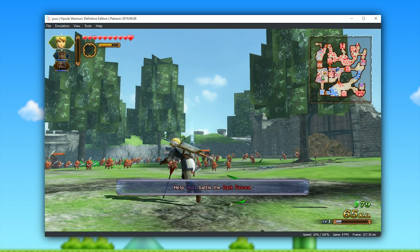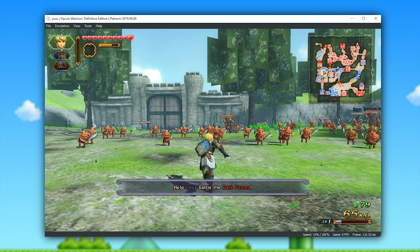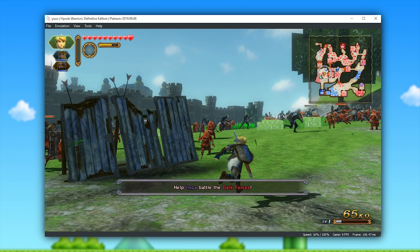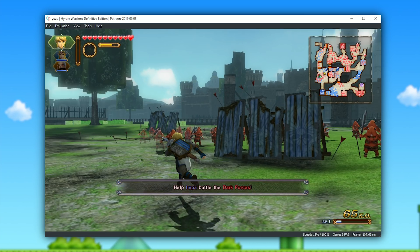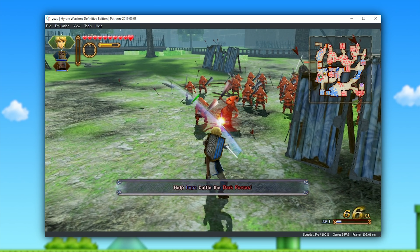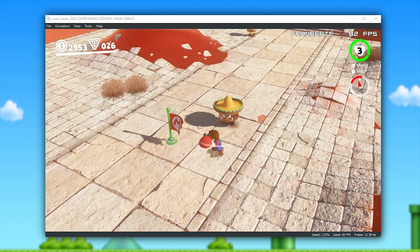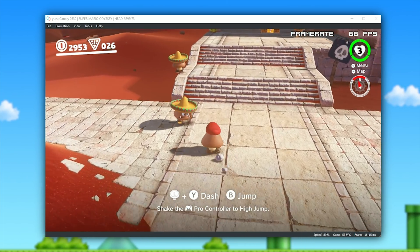This Patreon preview build also has a lot of graphical fixes, which should be merged into Yuzu Canary in the next few days. But just look at how awesome Hyrule Warriors now looks on Yuzu. We still have some graphical issues like transparency issues on the trees and foliage, and the game is currently only running at about 15% speed at 9 or 10 frames per second. But it's still damn good progress, considering that previously Hyrule Warriors was just a completely black screen with absolutely nothing rendered.